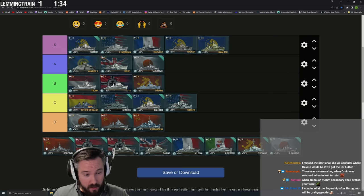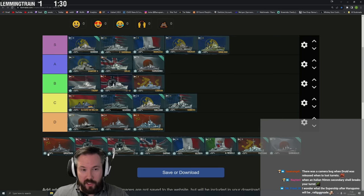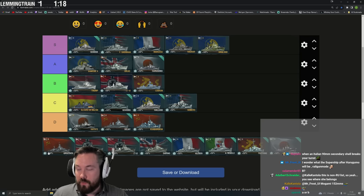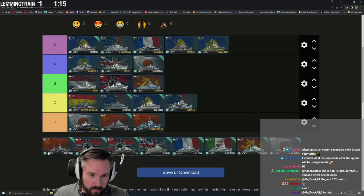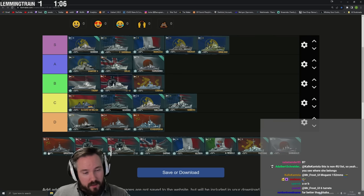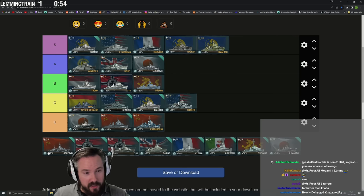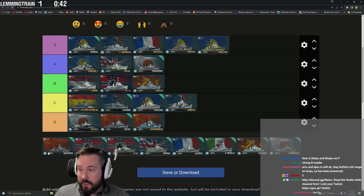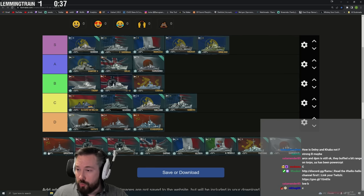Grossovoi feels like a relic in the current state of the game. It comes with only two consumables each, so Superintendent is mandatory — not something you generally need on most other ships. The gun is still a decent farmer but it feels huge, clunky, and awkward. It's not the ship I remember — the AA power is long gone. No way it goes into A for me, not even sure about B. The firing angles aren't good, it's gigantic, takes damage from everywhere.